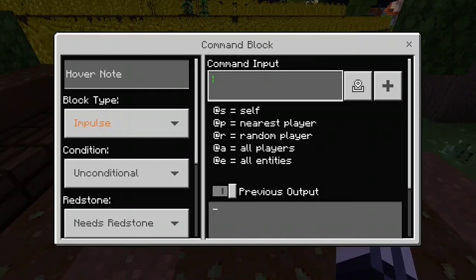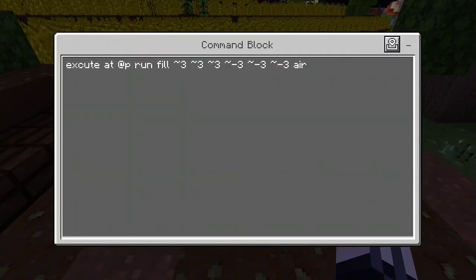Then you want to do tilde negative three for the next three coordinates. Then put whatever block you want — since I'm just getting rid of it, I'm going to do air. That's the command set, and that's what it should look like.